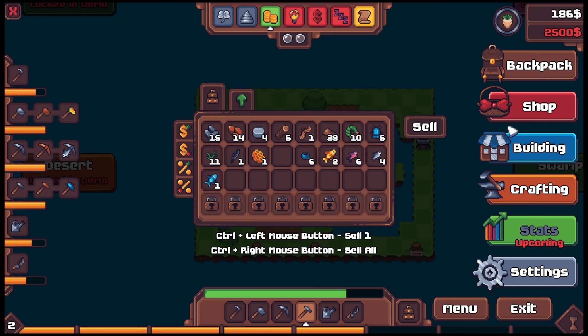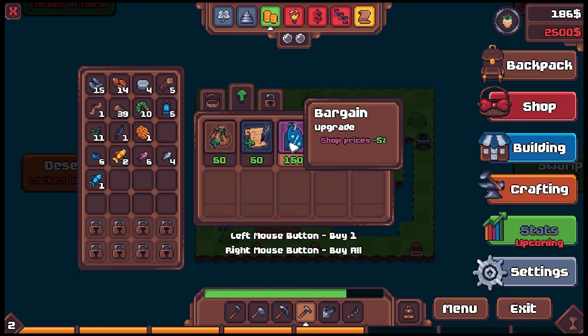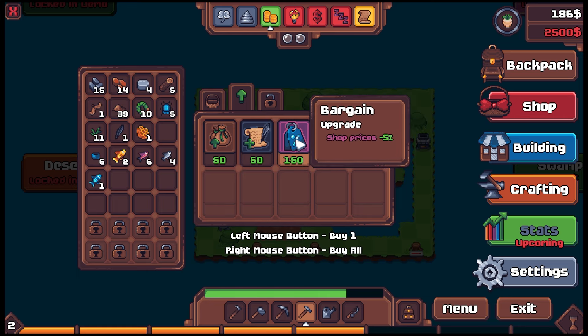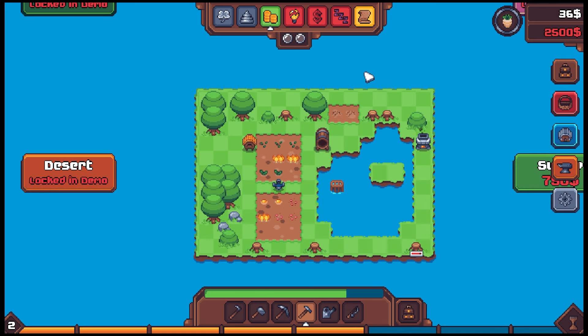That's pretty good for the backpack. Shop upgrade: rolling, shop prices down — that's kind of good. We got three open slots. The crows ate a couple crops, so we gotta buy a couple more seeds.